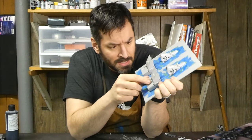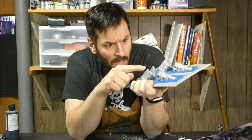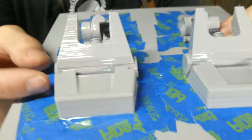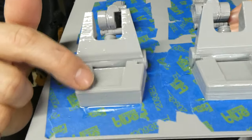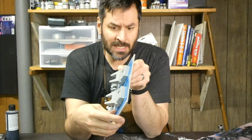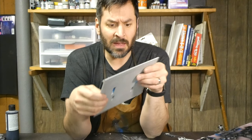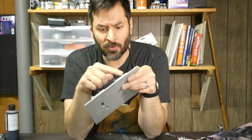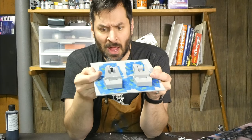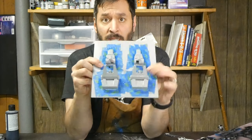The XTC 3D is now dry and I don't think I'm going to put a second coat on — it came out actually pretty decent. All I'm going to do is give it a light sanding, maybe 400 grit, to smooth out the imperfections, then prime it and paint it. Yeah, that came out pretty nice.